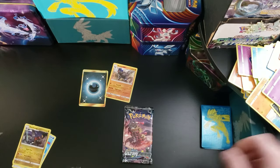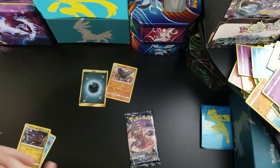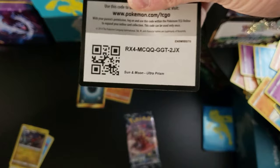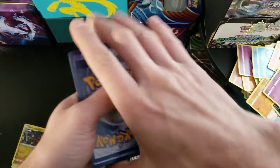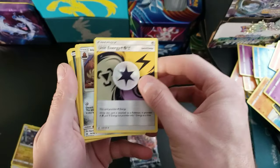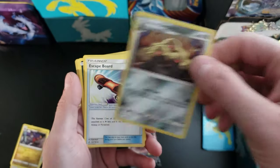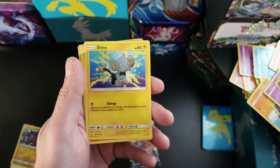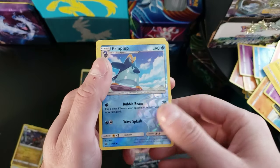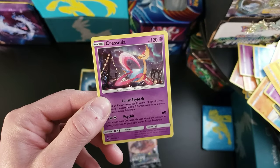So we got one Secret Rare so far. No GXs, no Full Art Trainers, no Rainbow Rares, no Full Art GXs. See if we can turn this luck around. Two more code cards. Fire Energy, Unit Energy, Alolan Dugtrio — that's you, me, and Mom, Zach — Magneton, Murkrow, Carnivine, Shinx, Passimian, a reverse holo Prinplup, and a holo Cresselia is our rare.